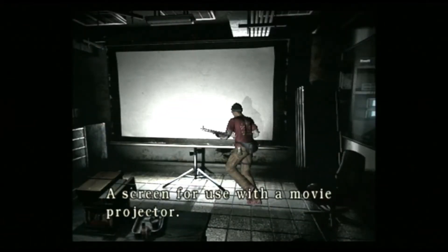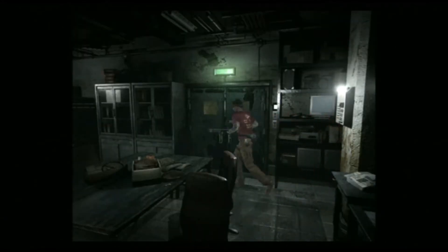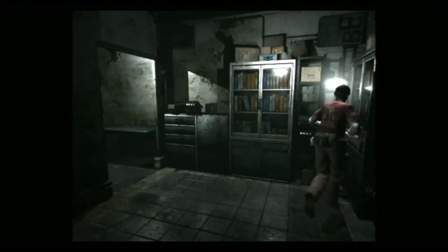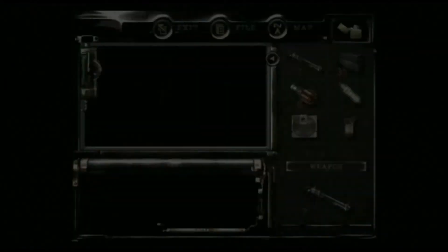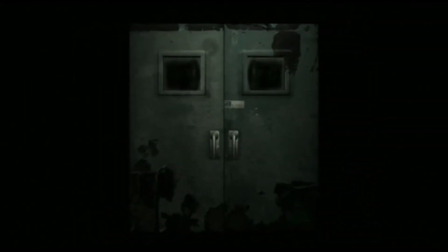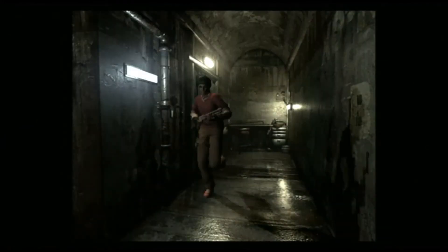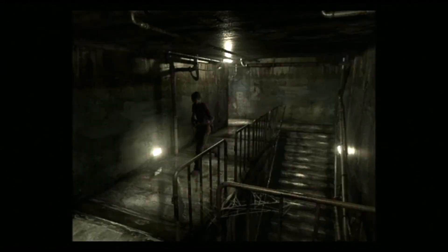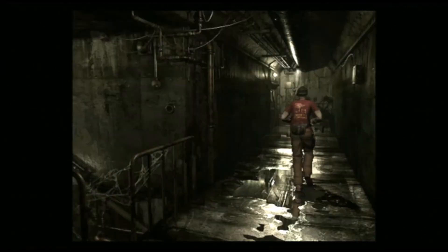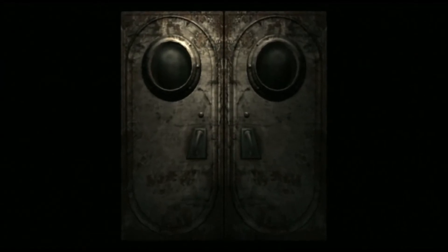And there's still something else in here. Shotgun cartridges. Anything else? No, we're finally empty there now. We now have our laboratory key. What we're going to do is go back to our box and grab those modisks, because we might as well use those and get them out of the way.